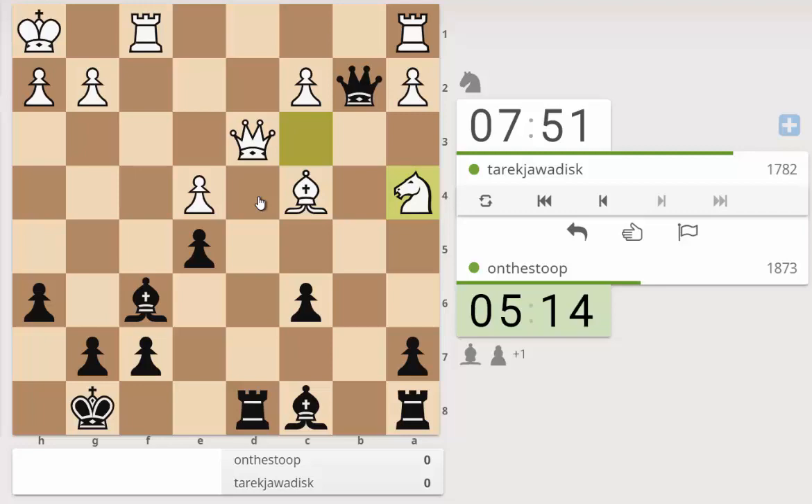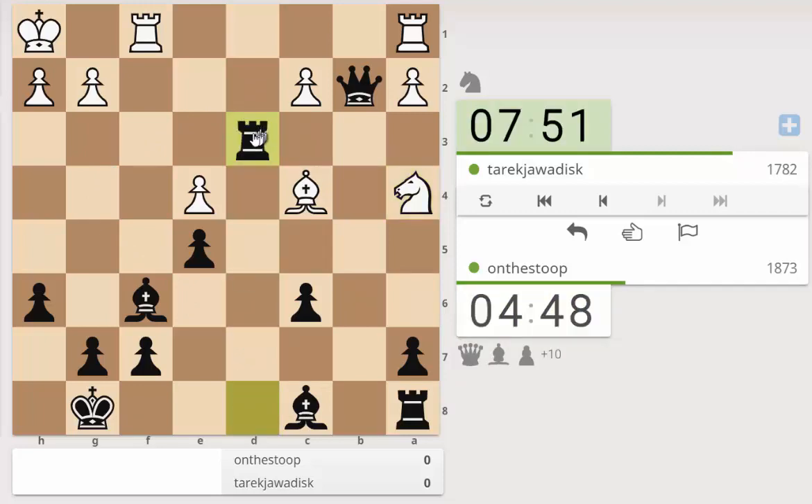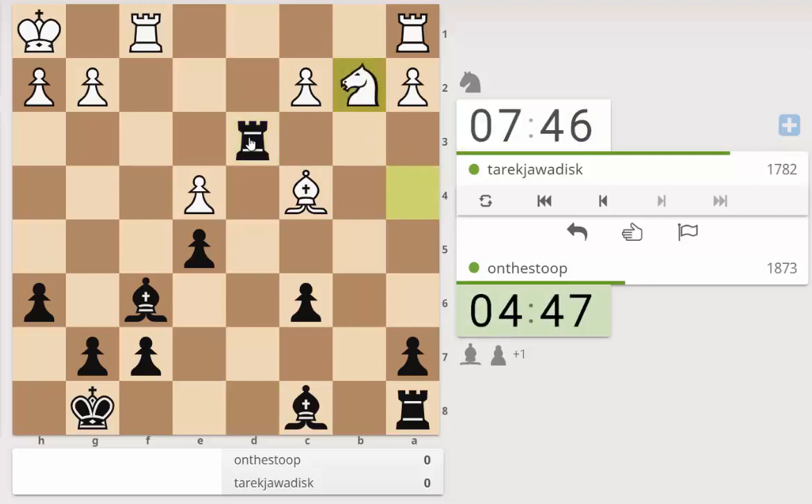Other options are queen to d4 - that looks decent. Or just taking here and gaining the d2 pawn. The only thing I'm worried about is rook takes d3, knight takes hits my rook, I play rook d2, and then you play bishop here and kind of lock my rook in. Yeah, okay, that's what I want to go for here.